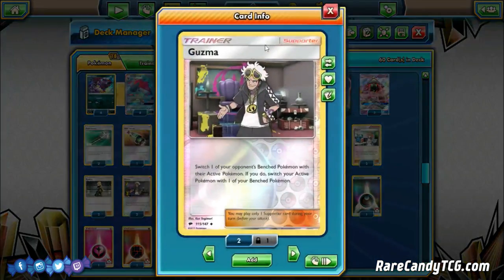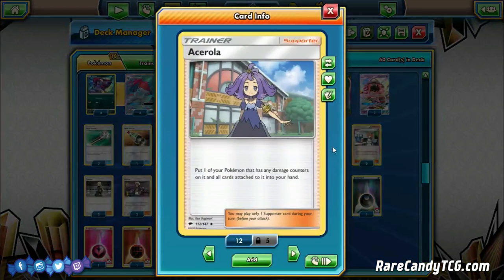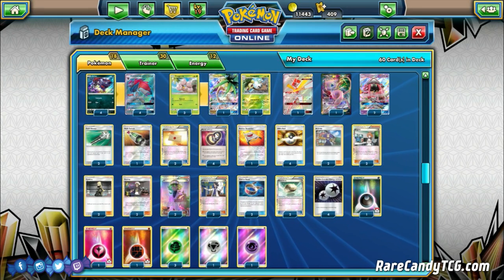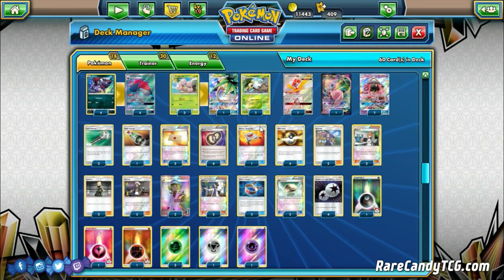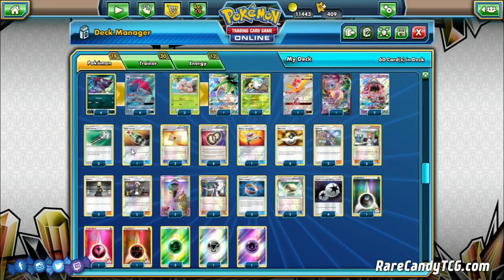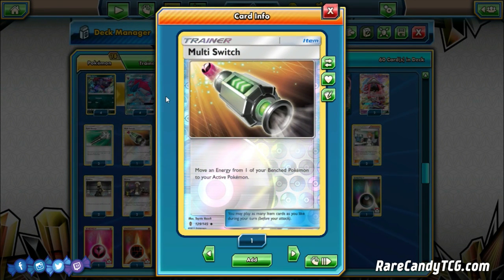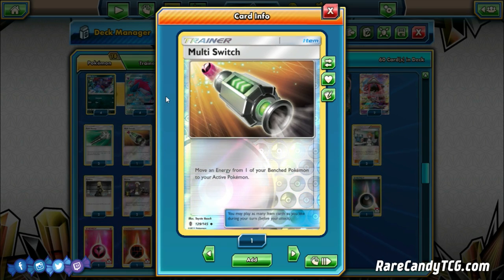Two Guzma to choose what we want to take knockouts on. Two copies of Acerola, which is an interesting inclusion - some Zorark decks play one copy, but two is an interesting count here. It helps our Pokemon tank hits a little better, letting us pick up a Pokemon with damage counters and all attached cards back into our hand. Other standard stuff: four Ultra Ball, four Puzzle of Time to get back resources. One Rescue Stretcher for recovery. Two Field Blower. One Multi Switch - which you sometimes see in Lycanroc variants - it lets you move energy from a benched Pokemon to your active, giving flexibility in who we want to attack with.